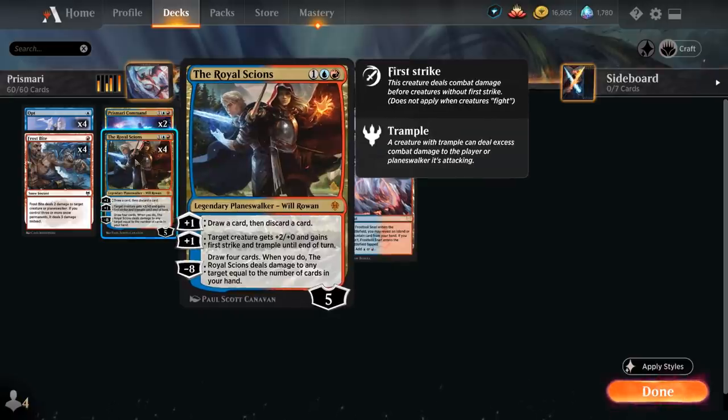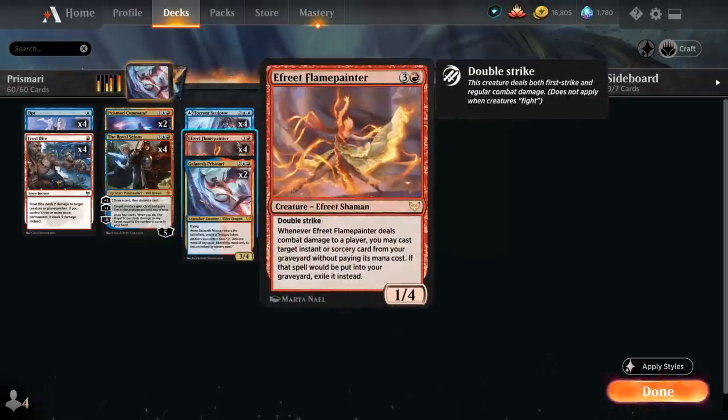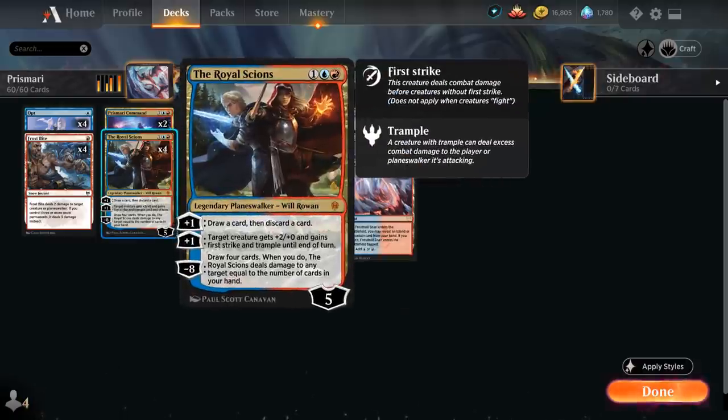We also have four copies of the Royal Scions, which synergizes nicely with our creatures, giving them plus two power, first strike and trample until end of turn with the second plus-one ability — one way to make it more likely for the Flame Painter to connect. The first plus-one ability can also draw and discard a card, another way of filling our graveyard.